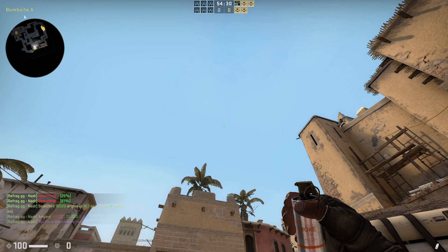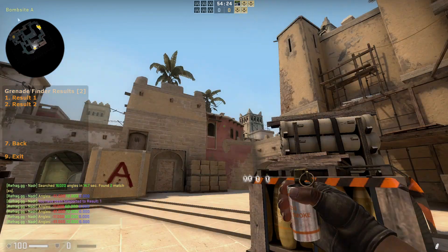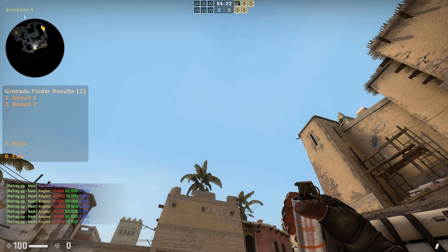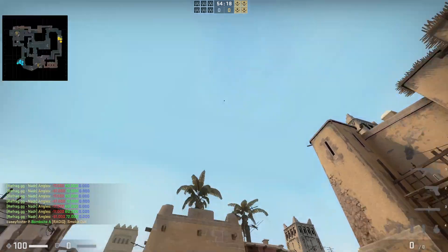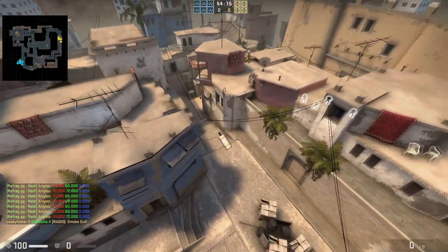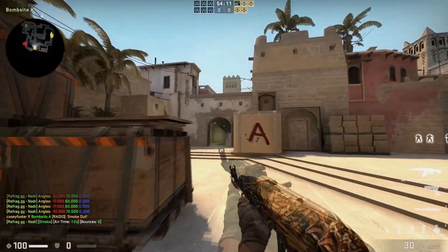After a few seconds, it gives you options — number one and number two — for how to throw this. For demonstration, I do my jump throw bind and follow the smoke in the air, and as you can see it shows me exactly where to put my crosshair to throw that smoke.